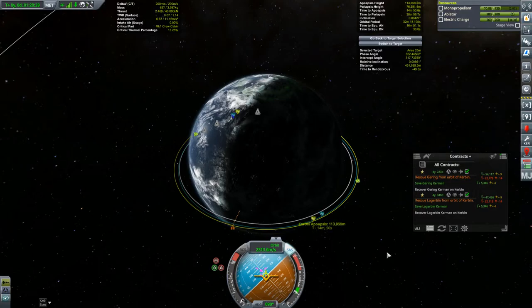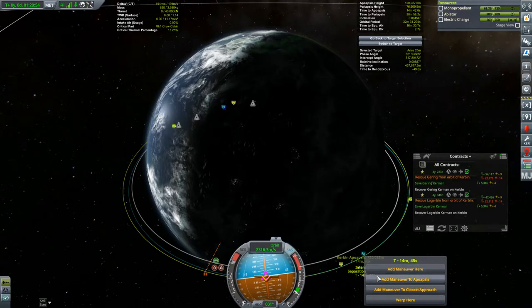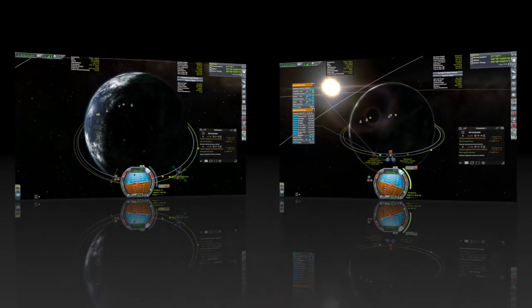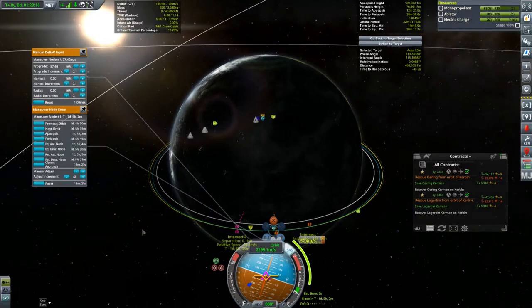We'll start by just raising our apoapsis to 120 kilometers, the altitude of the station. Now we need to slow ourselves down, which means raising our orbit some more. This is very much going to be a trade-off between fuel and time. The higher I raise my orbit, the quicker I'll get there, but if I raise my orbit too high, my encounter speed will be too large and I won't have enough fuel to stop and make the rendezvous. I'm starting off by just setting up a burn at apoapsis to judge the costs. I got a 57 meter per second burn that gets me an encounter speed of 24 meters per second — I can certainly afford that, but this burn's two days away. I don't want to wait that long.